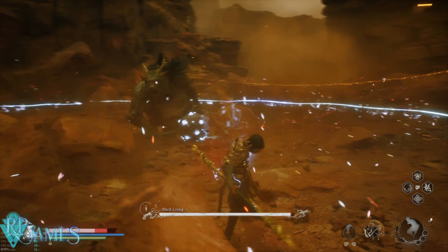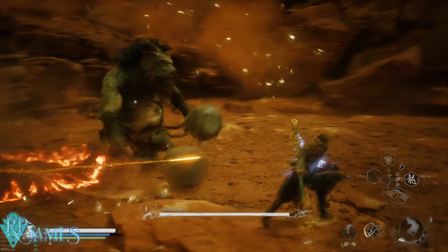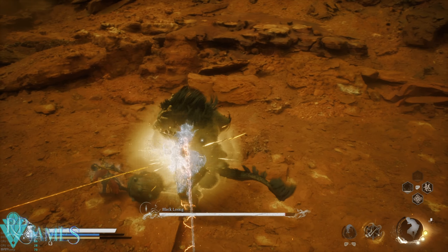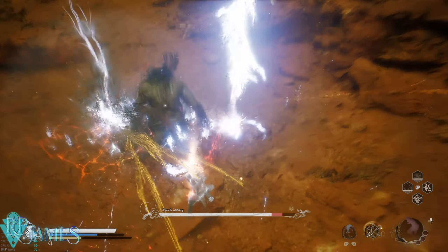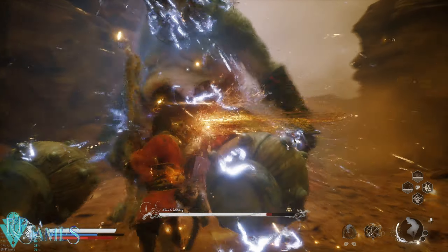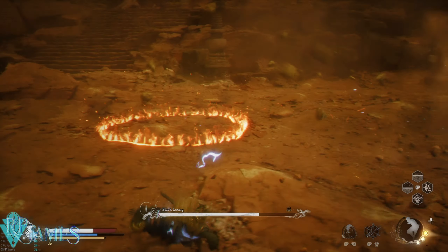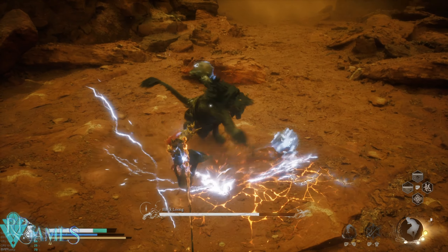Like many of the other spells in Black Myth Wukong, there's one specific one that I didn't think was going to be that amazing, and that is Ring of Fire. It is very powerful, and if you know how to build it properly it can trivialize the game, much like the rest of the tools available. Everything in Black Myth Wukong is very powerful — you just have to have the right combination and the proper build for it to be deadly.